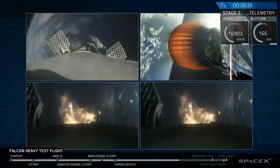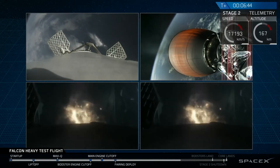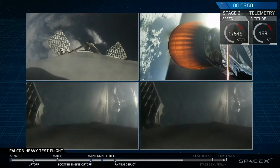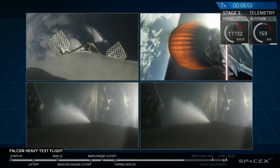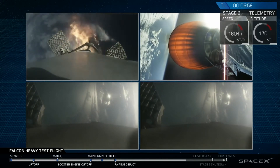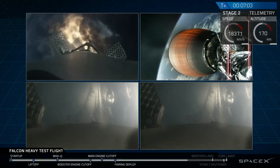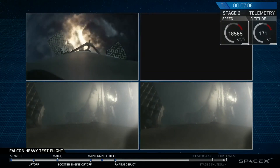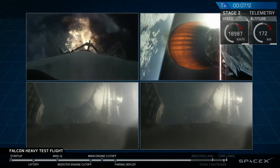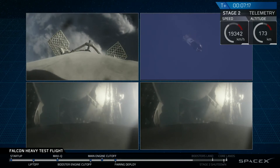And as you can see on your screen, that re-entry burn for those two side boosters has begun. The center core in the upper left of your screen is performing its own re-entry burn. You can see the edge of Cape Canaveral in both of the side booster cameras as those are coming in. The center core re-entry burn has now shut down.